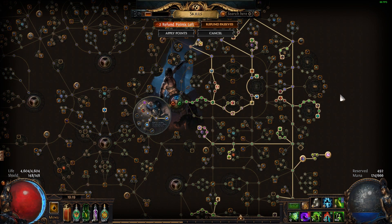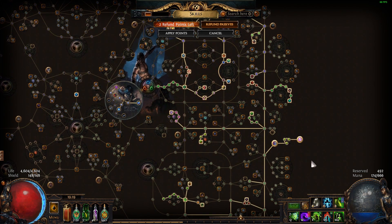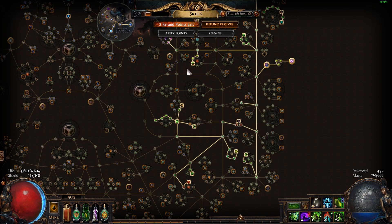For the changes, I did some in the tree department, though they aren't huge. I decided to skip the chaos nodes that lead into atrophy. Instead, I'll be taking another jewel socket and taking nodes in the ranger starting area. Turns out that has better poison DPS than the atrophy stuff. Besides that, the tree is pretty much identical to the one I showcased in Friday's video.